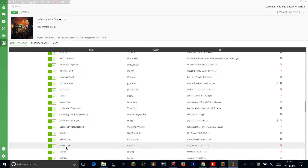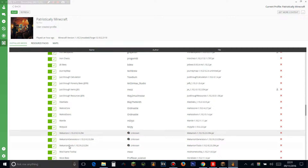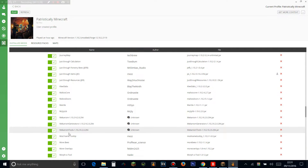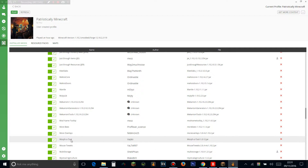Malisis' Core is the core for Malisis' Doors, which adds cool animated doors that actually swing open instead of snapping. Mekanism — obviously all the Mekanism mods, generators, and tools — it's an awesome tech mod with cool items. Mod Name Tooltip shows which mod an item comes from in the tooltip, which I love. More Bees adds more bees to Forestry. More Overlays adds extra overlays. More For Tool is a wrench that adapts to whatever machine you use it on — when you use it on an Ender IO machine it becomes the Ender IO wrench.